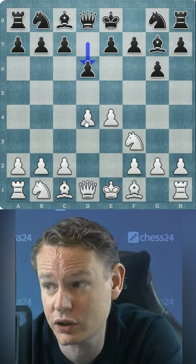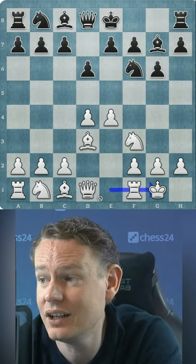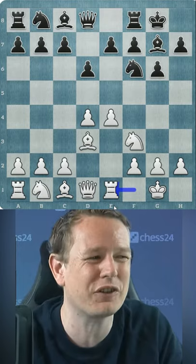Of course, you give up a little something too, but I feel that against most opponents, the pros outweigh the cons. Now we have transposed into a line of the Pirc-Ufimsev defense, which is a very reliable opening for black, but black gives up a little space in the center and therefore white often has a promising game with his full pawn center, pawns on e4 and d4.